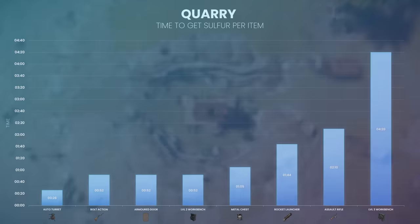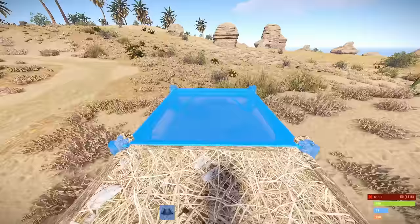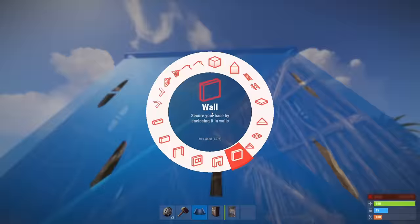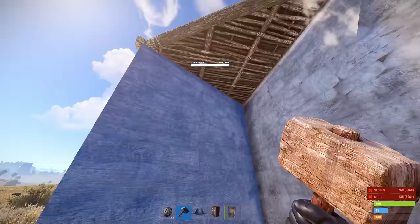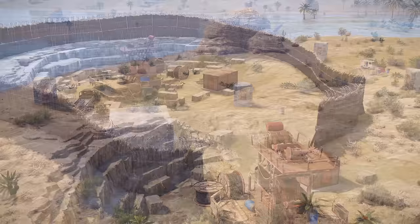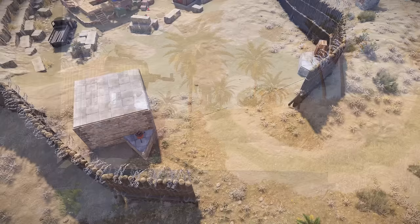Unlike before, it's no longer possible to fully enclose a quarry, making it less of a passive resource gathering spot and more of an event. If you want to claim a quarry, I'd recommend building a base near the road in front of it. Then use tool cupboards to block other players from building in the area. Surround the quarry with wooden compound walls, leaving only the road as the entry point. Finally, place turrets and traps around the area to make it as difficult as possible for other players to enter.